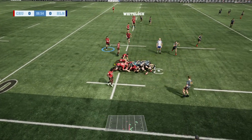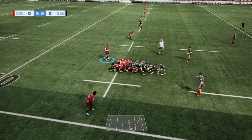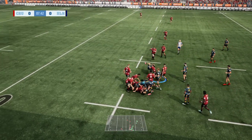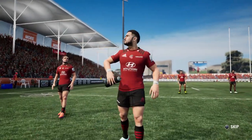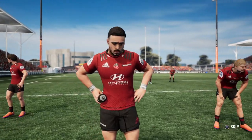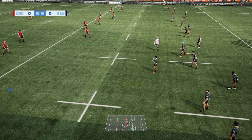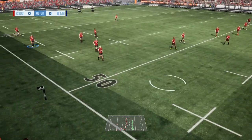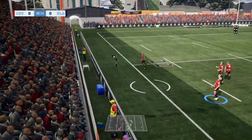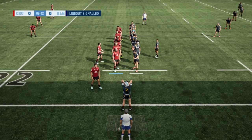I also disabled the forward passes because it's something that gets overused in the game. Another thing is the high tackle rate — in this game it is extremely high. I even moved down the sliders for that as well, and for some reason it just doesn't want to go down. Right, so now the Highlanders are on the attack.